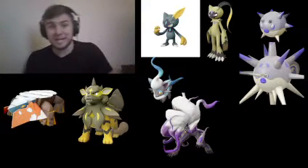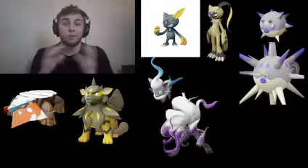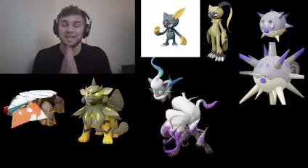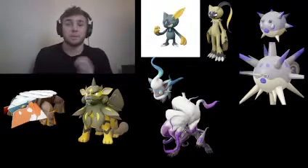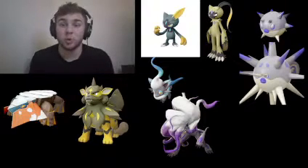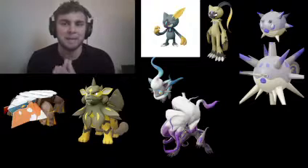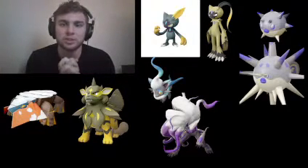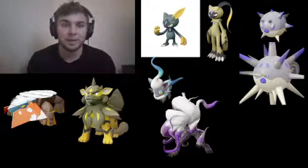Team member number five is Qwilfish and its evolution - I don't know the name for its evolution. Qwilfish and its evolution remind me a lot of Alolan Corsola. It's such a nice shiny - I'm a big fan of the lighter colors and the purple on the tips of the spikes. It just looks so good. I really want to see the Qwilfish evolution in game, even if it looks a little derpy in the pictures.